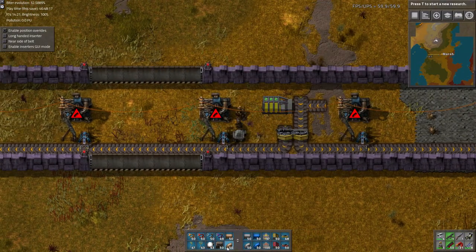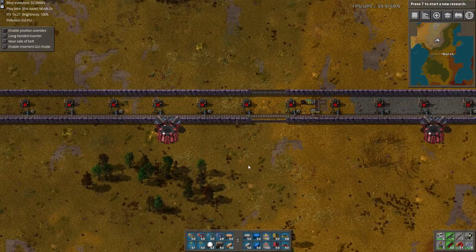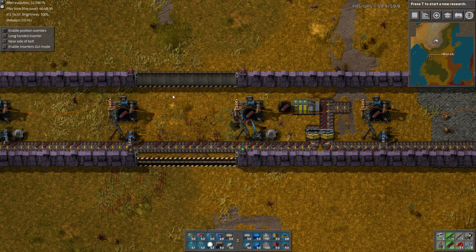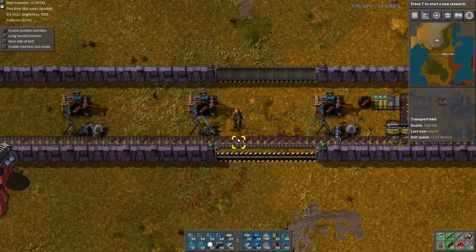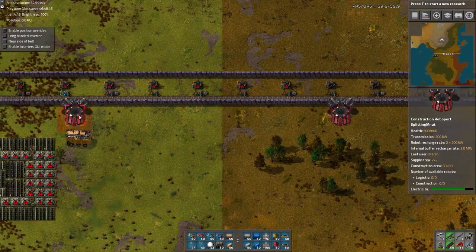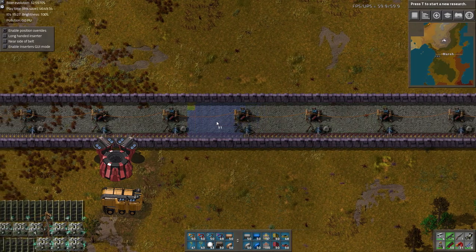So just put that loader right there, the ammo box, and let's throw all the ammo in there, let it do its thing. Are those inserters set normally? Seems like they're acting weird. So everything's charging up. That's working fine. Maybe it's just because they were low on power that they're acting weird.